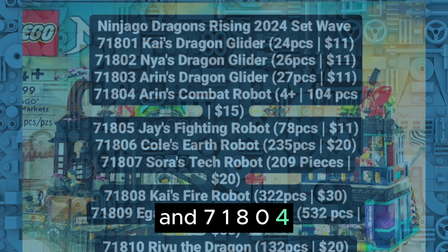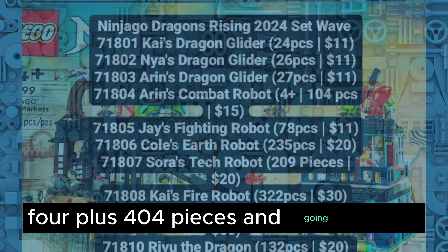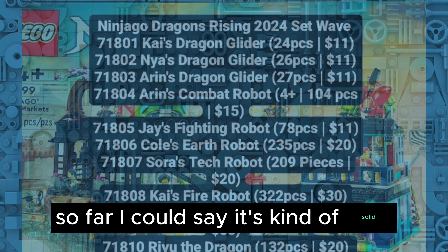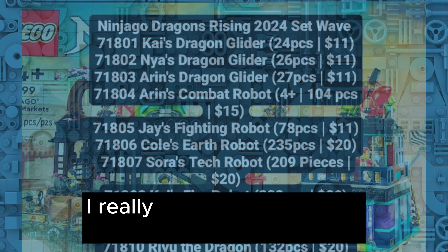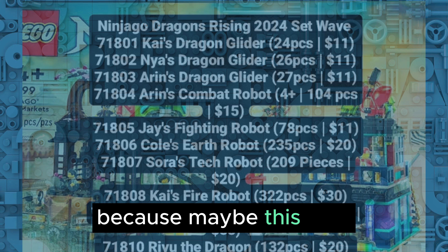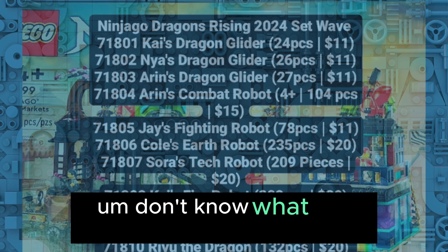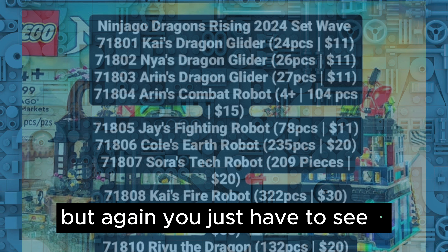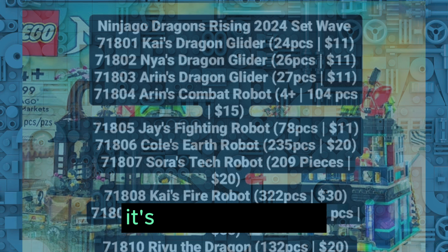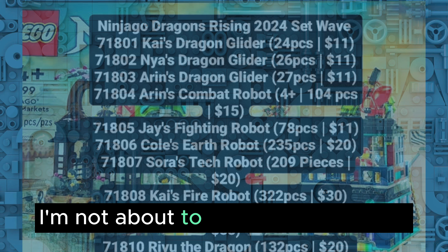And 71804 Aaron's Combat Robot, four-plus, 104 pieces, going for $15. So far I'd say it's kind of solid — we have Kai, Nia, and two Aaron sets. I'm really excited that we have so many Aaron sets because maybe this time Part Two will be mostly focused on Aaron, not on Sora. I don't know what the Dragon Gliders are — I'd rather just get a dragon. For the price of $11 it's okay, a bit higher. But Aaron's Combat Robot — I'm not about to pay $15 for a four-plus set.